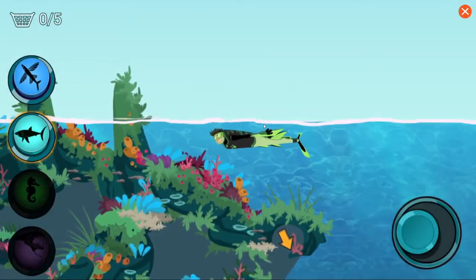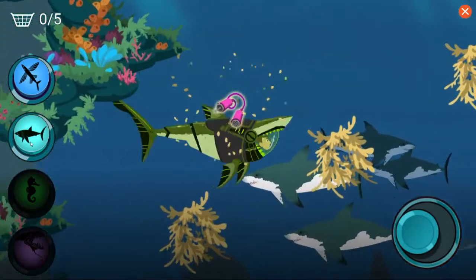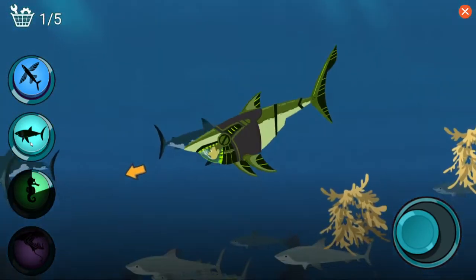Now we have the Great White Shark Power Suit too! You can activate Great White Shark power — oh yeah! Using chomping power to clear things up a bit! That helps the search!